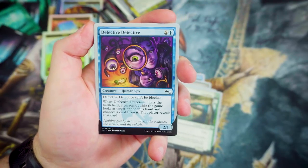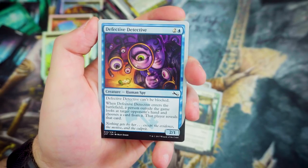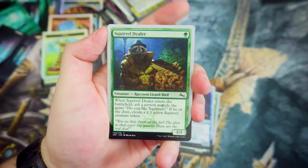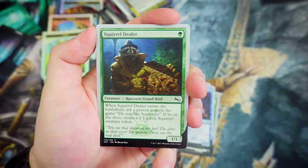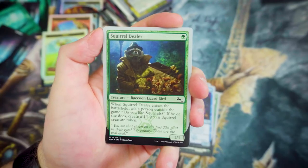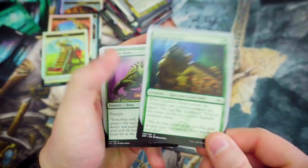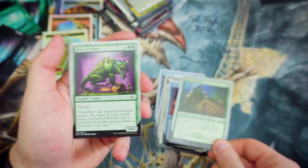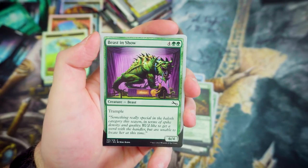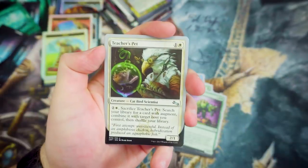Defective Detective — for a 2-1, can't be blocked. When it enters the battlefield, a person outside the game looks at the target opponent's hand, chooses a card from it, and reveals that card. Squirrel Dealer — for 1, it's a green 1-1. When it enters the battlefield, ask a person outside the game 'do you like squirrels?' If they do, create a green squirrel token. So you can have 2 power for 1 cost — let's be fair, everyone's going to say they like squirrels. There's also an alternate artwork for Beast in Show — cool that there's more than one art.